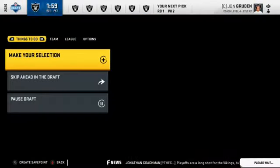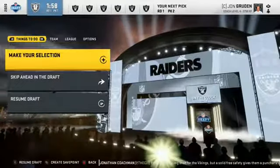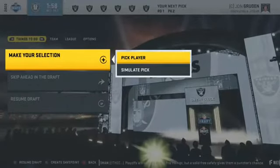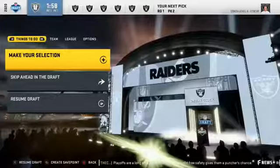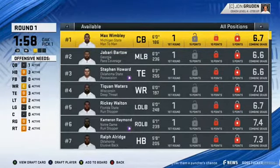The Raiders are now on the clock. You can pause it if you want — it's up to you. What I do is go to Pick Player and manually pick one by one. I always have it set to All Positions on the top right, and I pick the very first guy on the list.